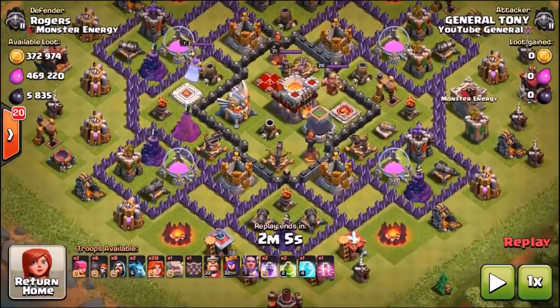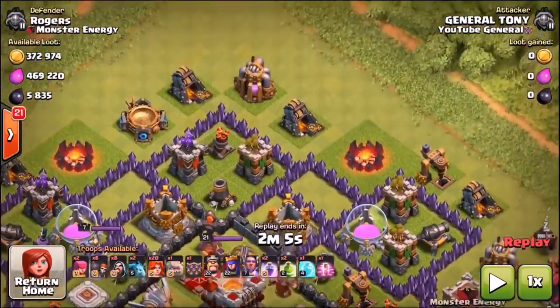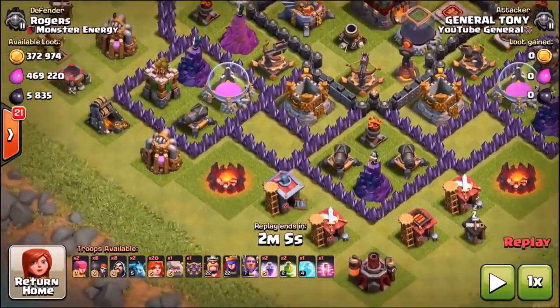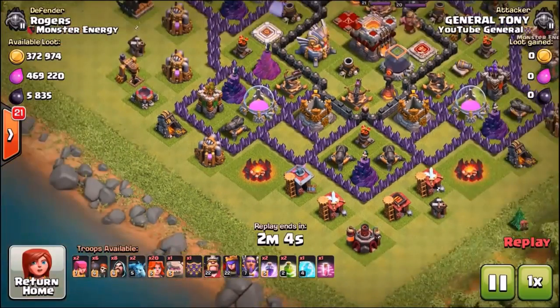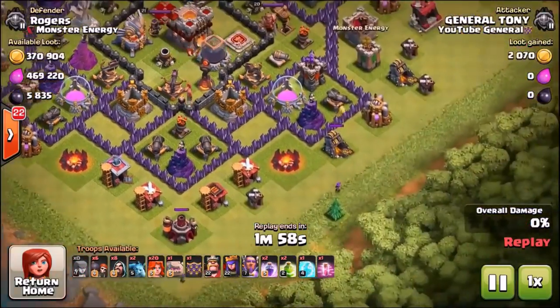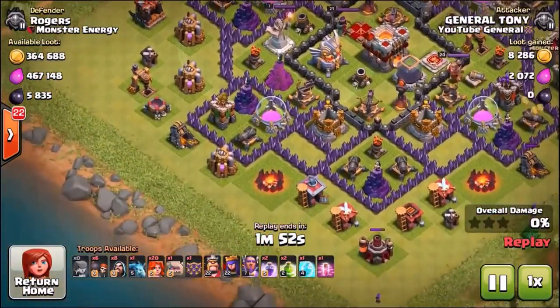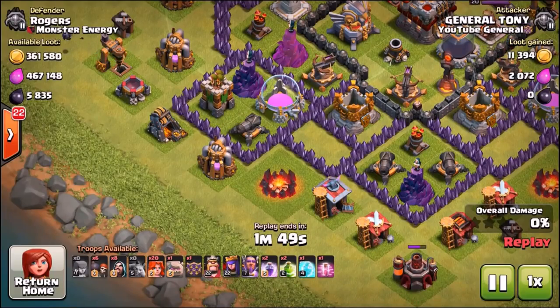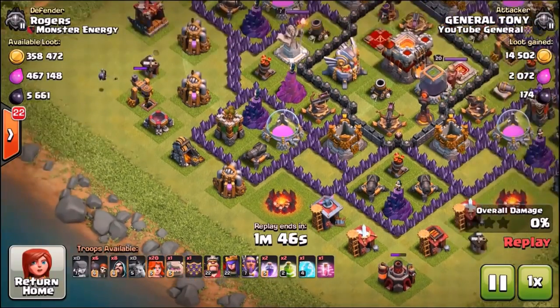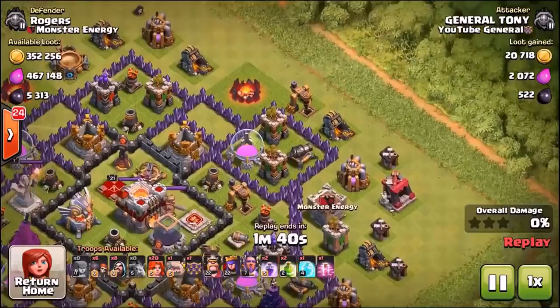We come across this base — it's got a load of loot inside of it, almost a million loot. It's an extremely rushed Town Hall 11 base with low level defenses but a maxed out Eagle Artillery. There are going to be about 3 or 4 fails in a row, and somehow I still managed to get the triple star. I didn't really want 3 stars because I don't want to push trophies, but I did want as much loot as possible.